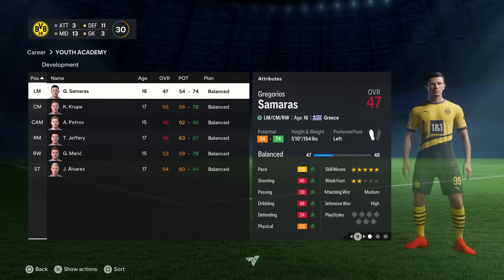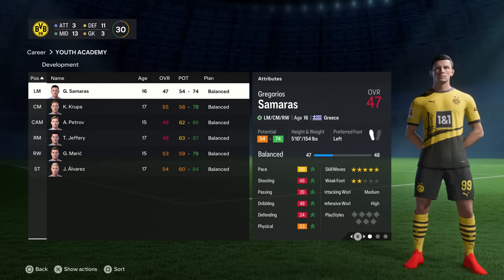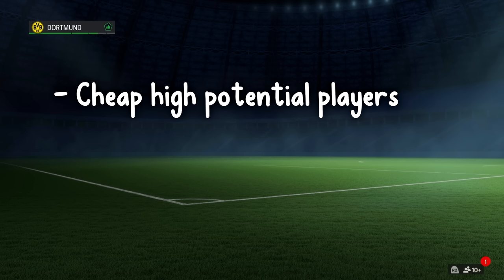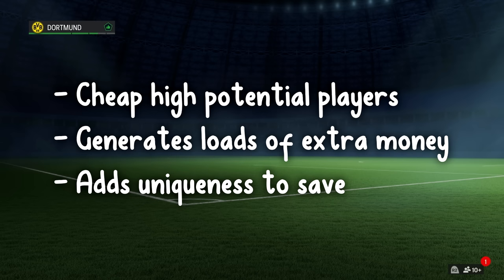The Youth Academy is something I believe all career mode players should utilise because it's overpowered in two ways. Firstly, it can get incredibly high potential players for cheap. Secondly, it can generate you a lot of money through player sales. Not to mention, introducing generated players to your first team squad will give your game save so much more personality and uniqueness.